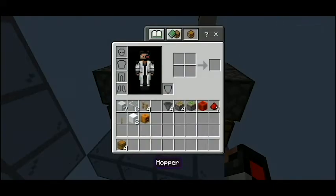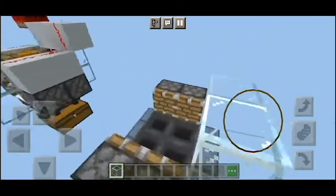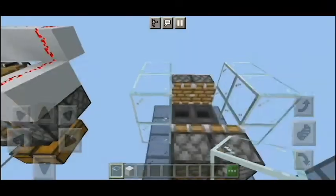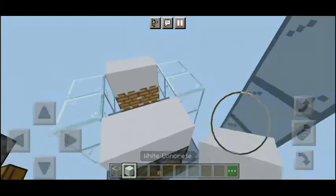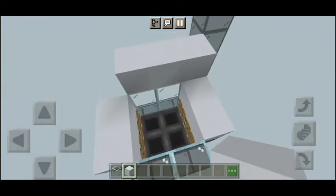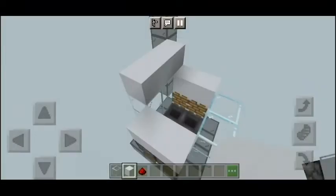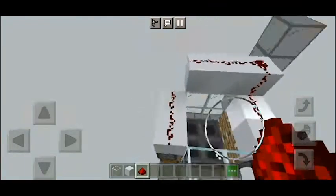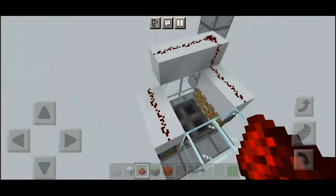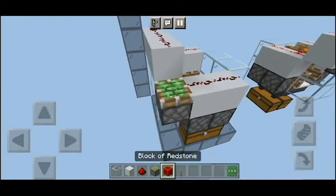We need to place the glass as well, so get your glass out and place it like so. Then place your redstone dust on all of those blocks. Next, place your sticky piston here and a redstone block here — get the lever as well.